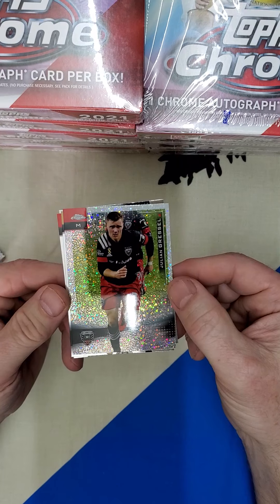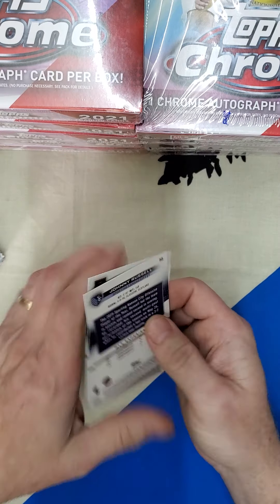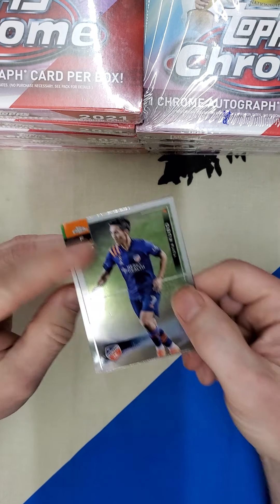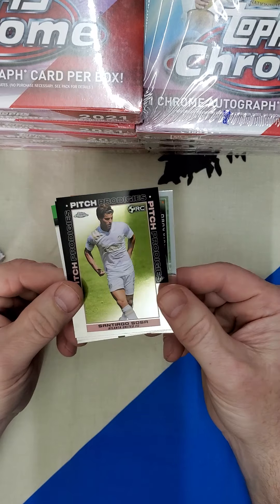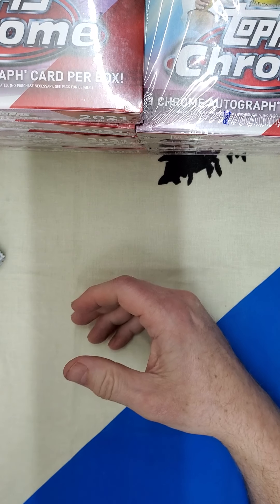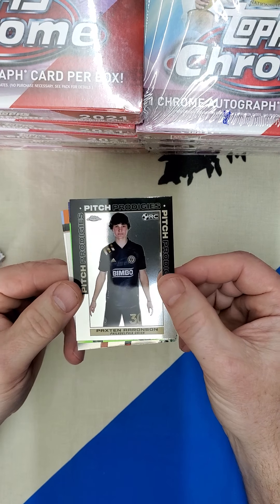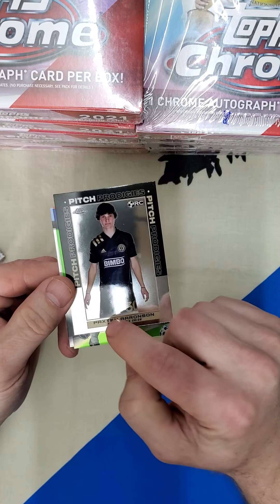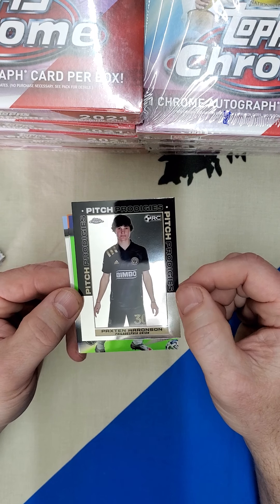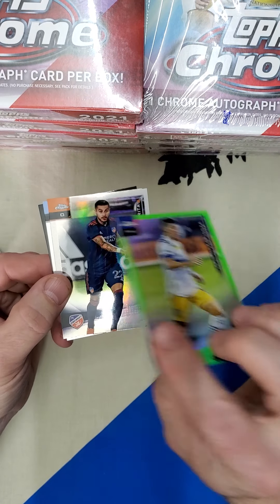The one Speckled card for the box — it's Gressel. By the way, if you're wondering why I'm not looking for image variation cards, I will look for them later. My eyes can't handle reading those little numbers on the back to figure out which ones are which. There's a Paxton Aronson — it appears a lot of people are misspelling his name on eBay. P-A-X-T-E-N is correct, not T-O-N. There's a Neon Green, number 99, Espinoza for San Jose.